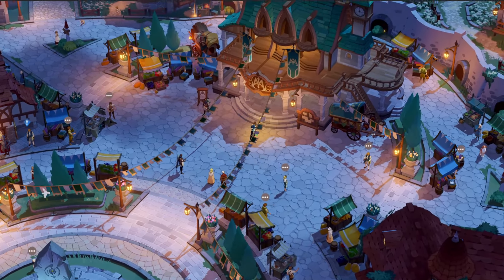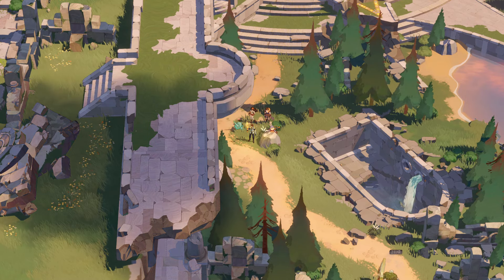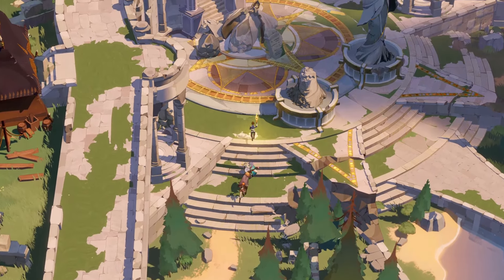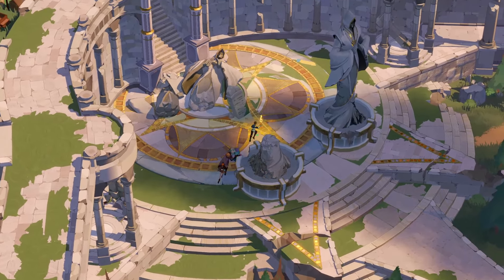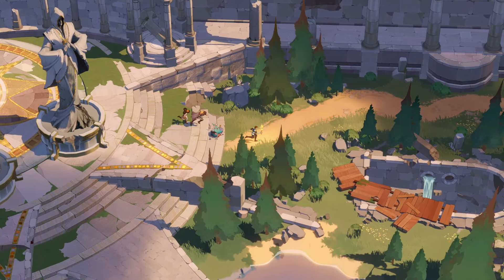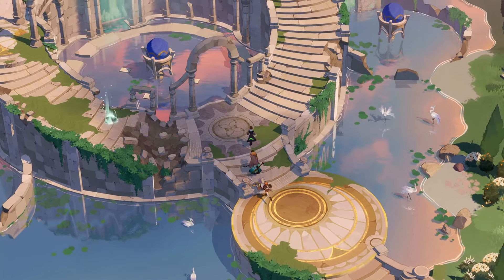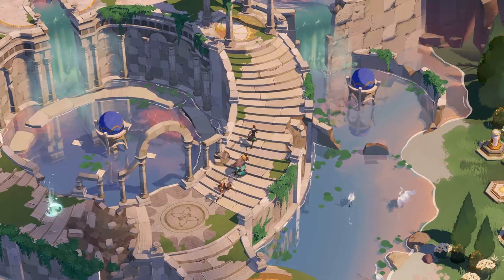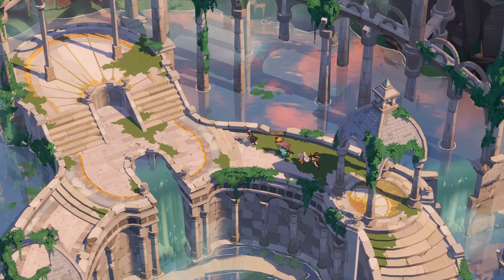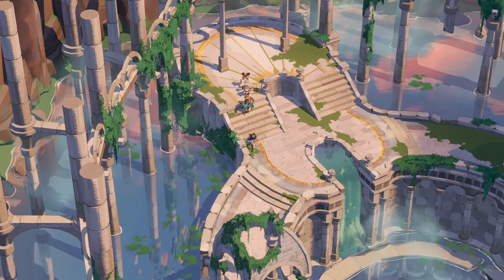When it comes to cutscenes and storytelling, we can engage in a compelling narrative with nicely animated cutscenes that unfold as we progress through the game. Voice acting and sound design further enhance the storytelling experience with emotive performances and immersive soundscapes that draw us deeper into the game. Overall, the graphics in AFK Journey are a visual feast for the senses, with stunning environments, captivating character designs and spellbinding special effects that make every moment feel like an epic adventure.